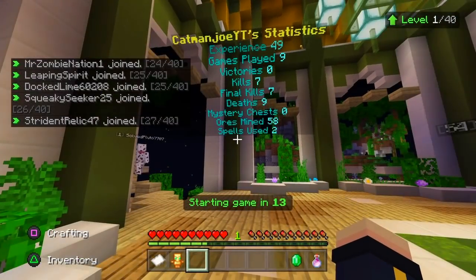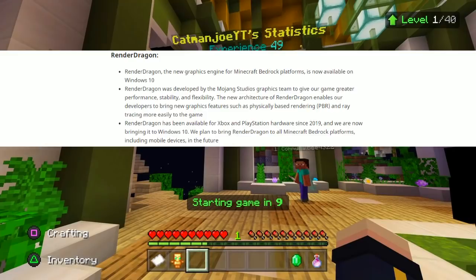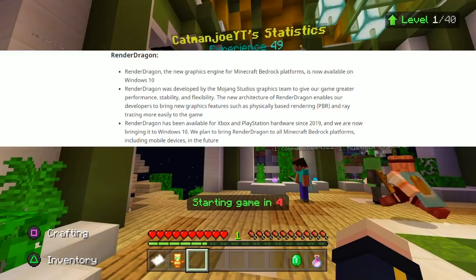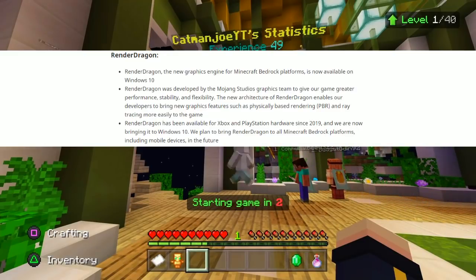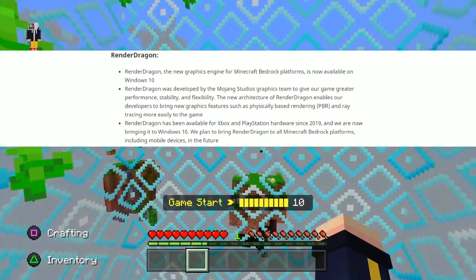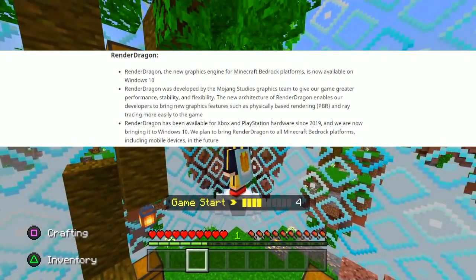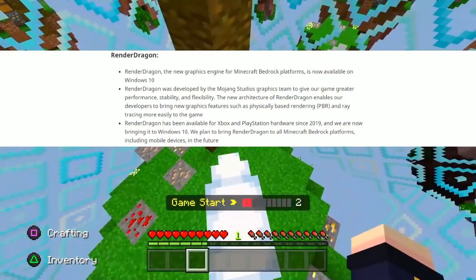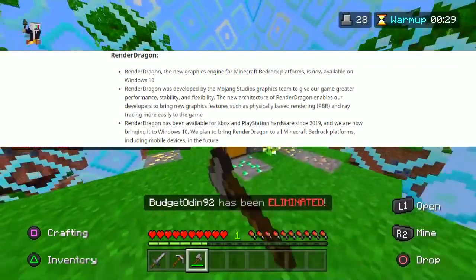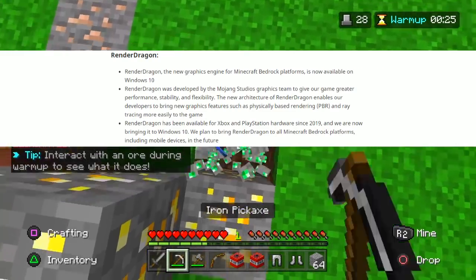First of all we've got to talk about the Render Dragon — the new graphics engine for Minecraft Bedrock platforms, now available on Windows 10. Render Dragon was developed by the Mojang Studios graphics team to give the game greater performance, stability, and flexibility. The new architecture enables developers to bring new graphics features such as physically based rendering (PBR) and ray tracing more easily to the game. Render Dragon has been available for Xbox and PlayStation hardware since 2019 and is now coming to Windows 10, with plans to bring it to all Bedrock platforms including mobile in the future.